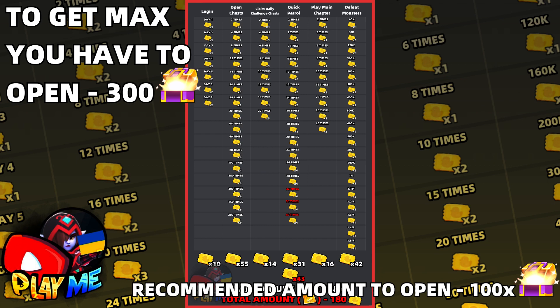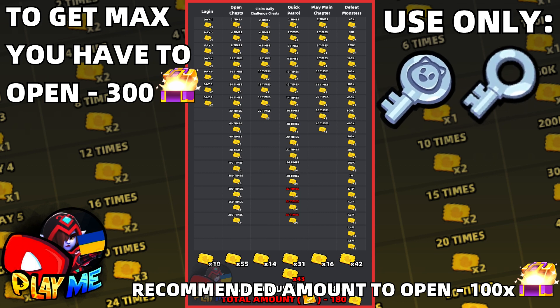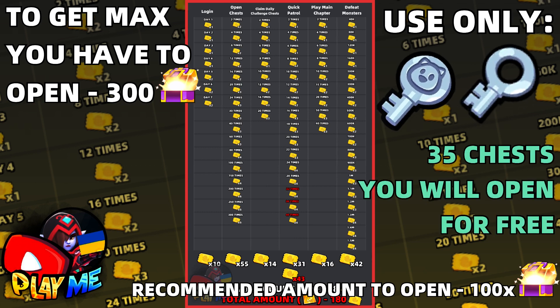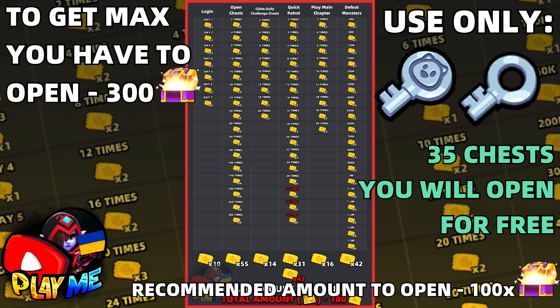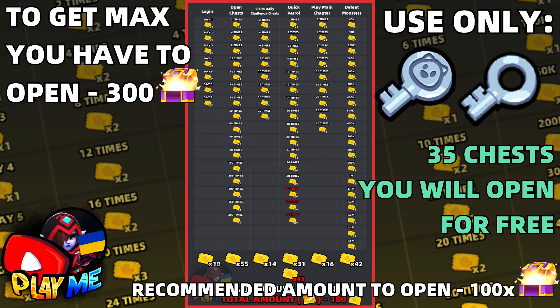For players that don't spend much, I recommend you not use your supply keys or gems — open only advocate chests and normal pet chests. Also, don't forget that during this event, within seven days you'll be able to open 35 chests for free: 30 by watching ads and five for free.